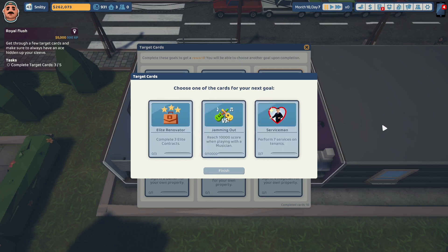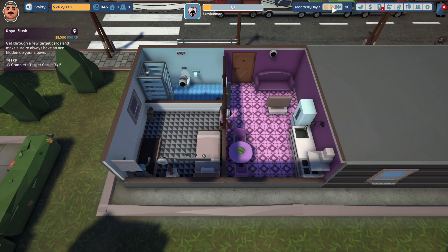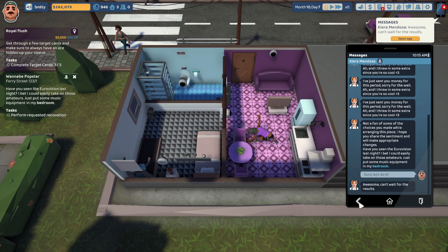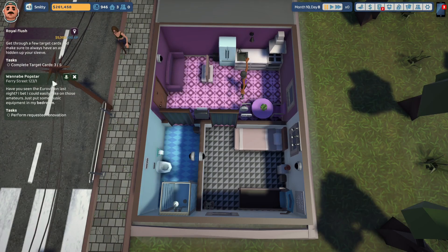Now they want us to take a new target card: perform seven services on tenants. Let's try the serviceman. Let's hire a professional chef - serviceman, one out of seven. Kiera Mendoza says she's not a fan of some of the choices made while arranging this place, and she wants music equipment put in her bedroom. She also received her energy drink and says: this gift is really nice, thanks, I like it a lot. I don't see the personal chef coming in, so let's go on over to Ferry Street.